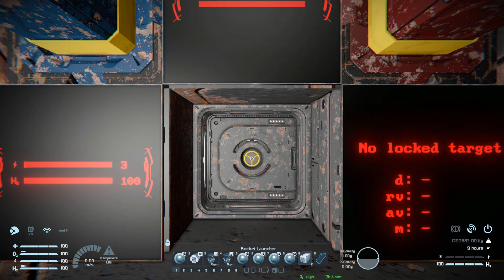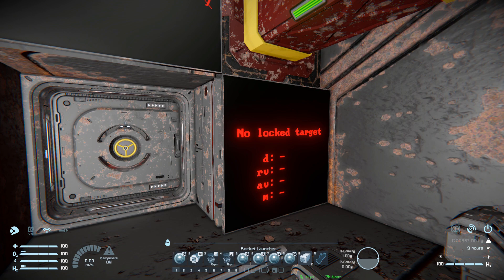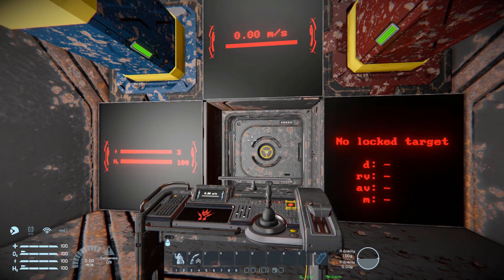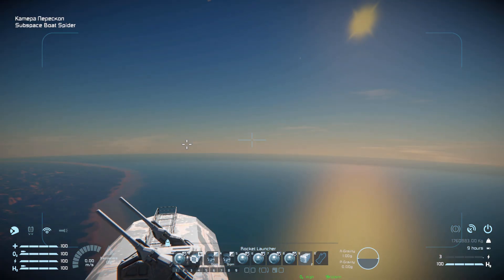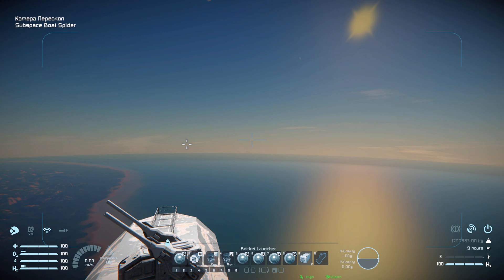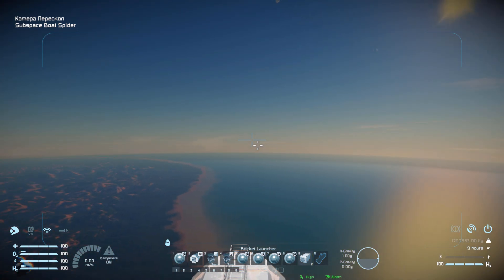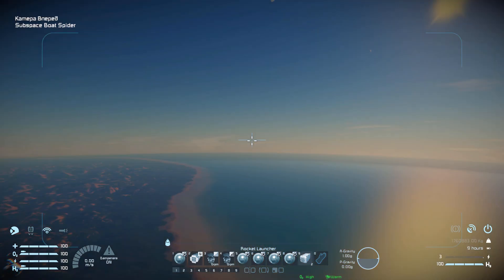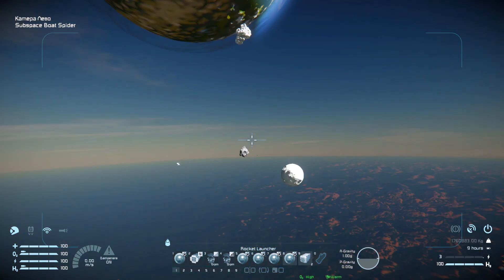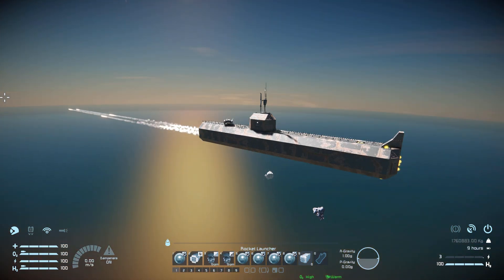In the main control seat, first-person view shows hydrogen power usage and meters per second, plus anything locked onto. Pressing number one activates the periscope on top; numbers two, three, and four control it moving up, down, left, and right. Numbers five through eight access the other cameras around the ship — front, left, right, and behind — and number nine gives manual control of the rocket launchers at the front.